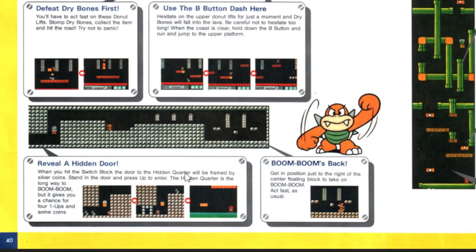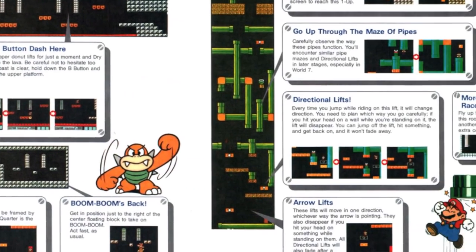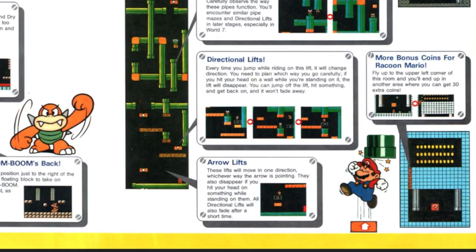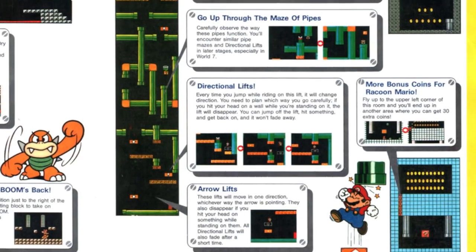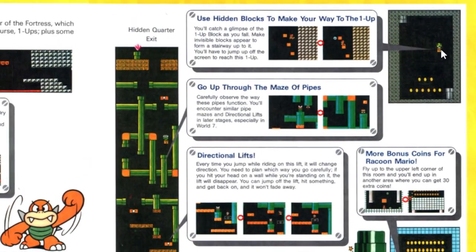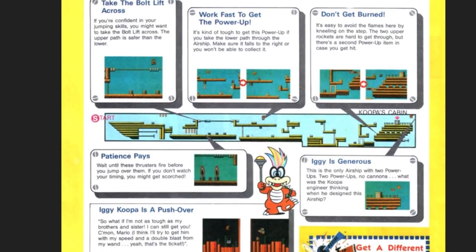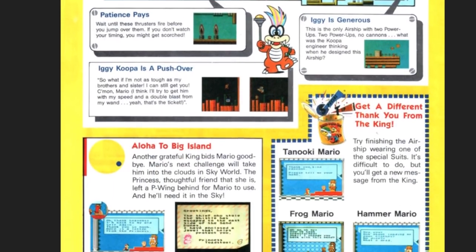It does say 'lack of two is waiting for you in the level.' Weird that they're teaching you about the statue here — I think you can get a Tanuki in World 4. You get it in the secret exit. See, this is why I read Nintendo Power — it's a good refresh. Four-five — the secret alternate exit will give you one. Don't clip. World 4-6 — you can revert Koopas back to small size. The fortress hidden quarter — you hit the P-switch block, the door to the hidden quarters will be framed by silver coins; stand in the door and press up to enter. The hidden quarter is the long way to Boom Boom but gives you a chance for four one-ups and some coins.